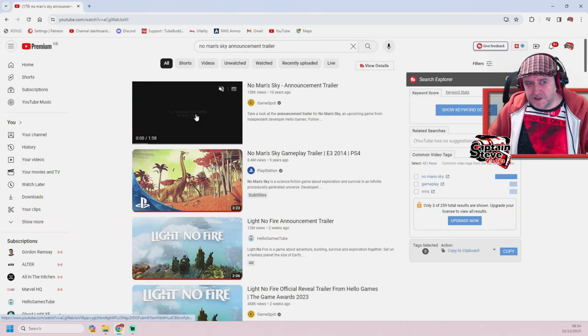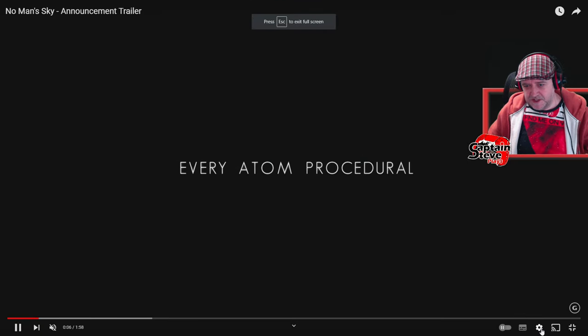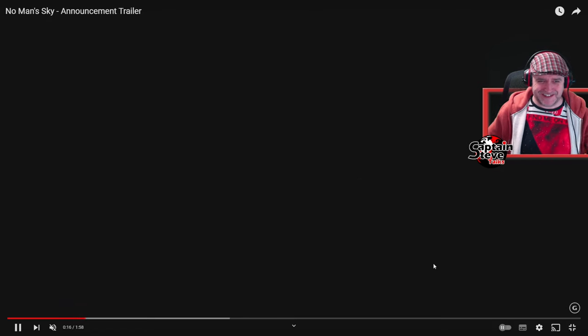The next trailer I want to look at is the No Man's Sky announcement trailer, because this one's more similar to the Light No Fire trailer. Let's make this a lot larger on the screen. Let's make sure it's dialed up to the nines on its settings, highest quality. Oh, 720p — that goes to show how old this is.